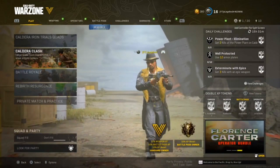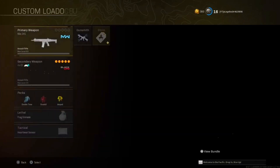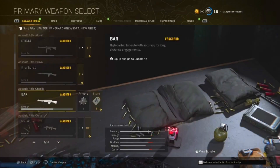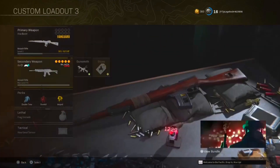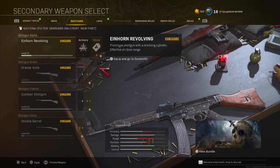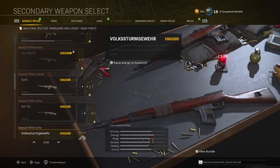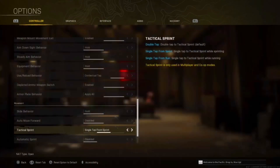There are a couple of things we have to do before going into Caldera Clash. Make sure you have a gun that you want to rank up — it could be any Vanguard gun, really any gun. If you want to get the new DLC weapons leveled up, this will be a good method using your double weapon XP token. We have the Nikita and also the new marksman rifle that came in season three.